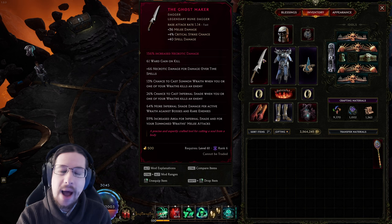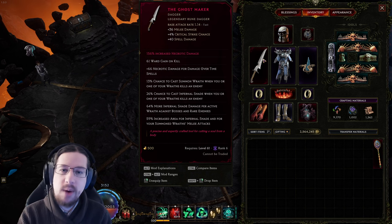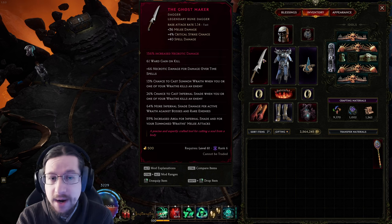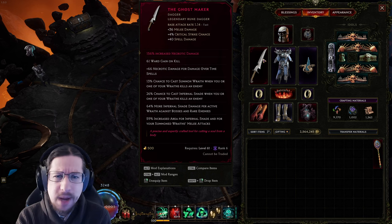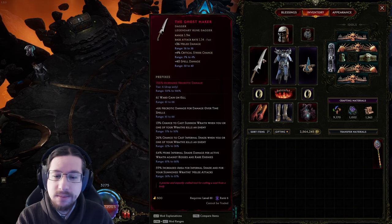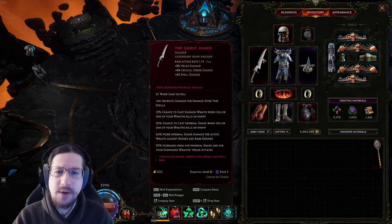For clear, though, I highly recommend Ghostmaker. You won't need the extra damage, and the 61 ward on kill when you're killing things constantly is absolutely incredible. It is a fairly rare item, so anything beyond one LP could take you a bit of time. I happen to get this one with a pretty well-rolled necrotic damage on it, so I'm quite happy. And it gives you a bunch of wraiths, so you feel like you have your own personal army.